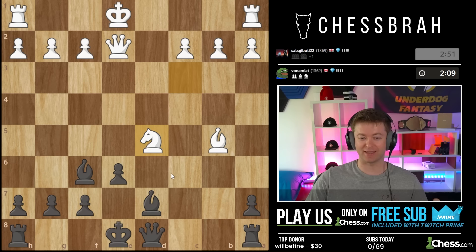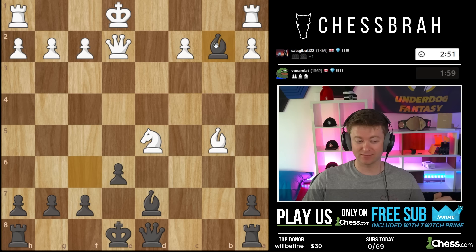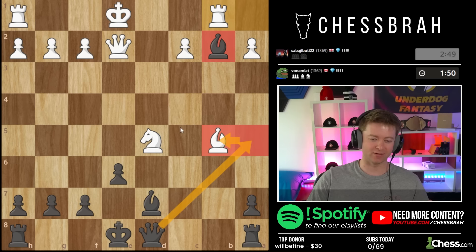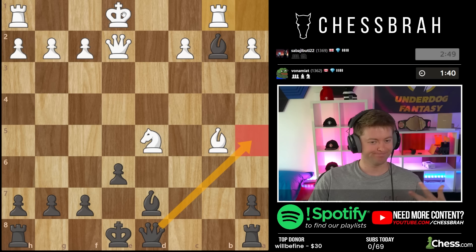The ever-tricky knight d5! After knight d5 — if pawn takes, bishop takes, okay, check. But there's something else my opponent isn't fully accounting for. Bishop takes b2 — it hits the rook! Let's go ahead and do that. Now rook there, queen check — at any point you have to remember that as soon as you go queen check and take here, there's always going to be knight c7, so you're not as much of a genius as you think.